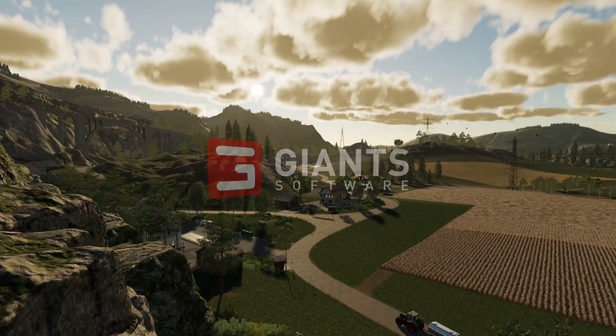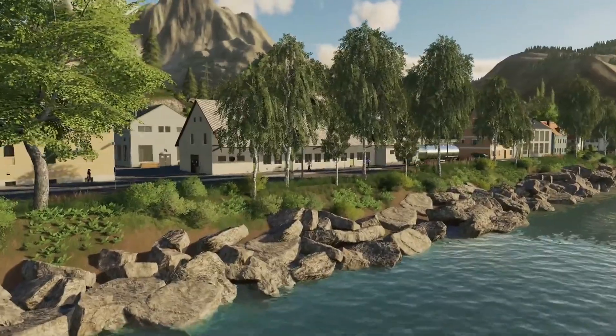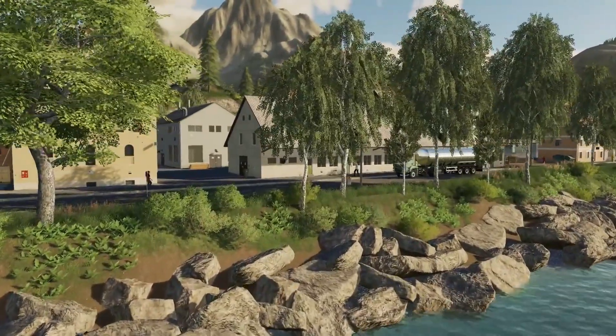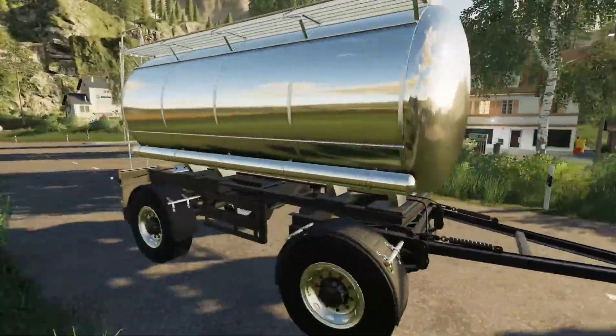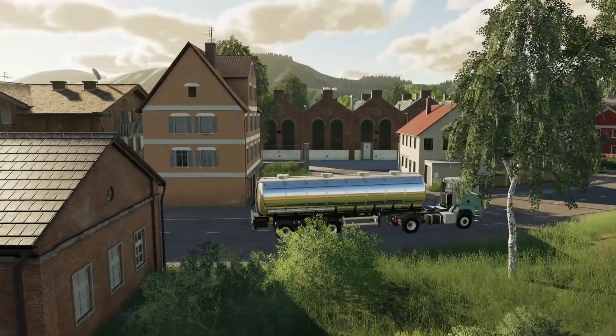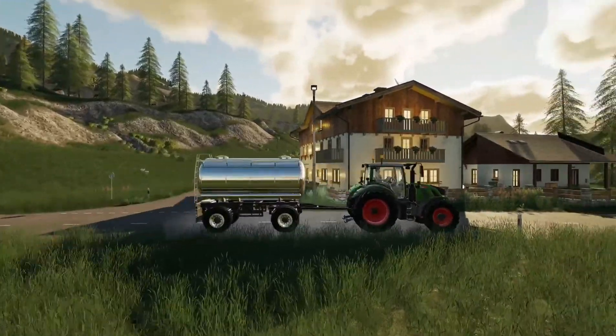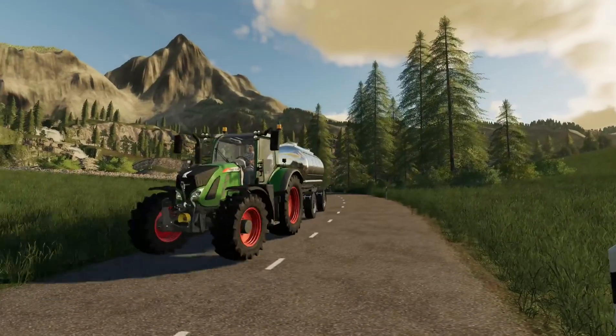Hello guys and welcome back. We've just gotten the milk featurette — sorry for the bad quality, I'm just quickly recording this on my phone. Basically, we've gotten two milk tankers: the chrome milk tankers — one small dolly version to be pulled by a tractor, and one larger one to be pulled by a truck.